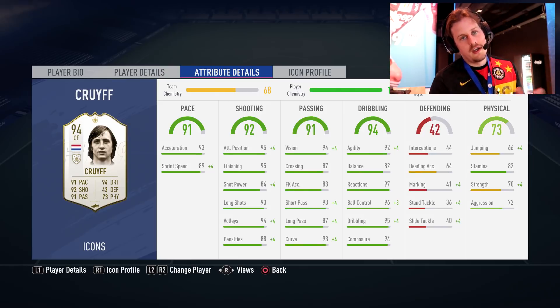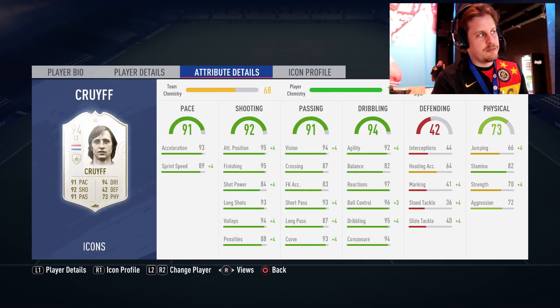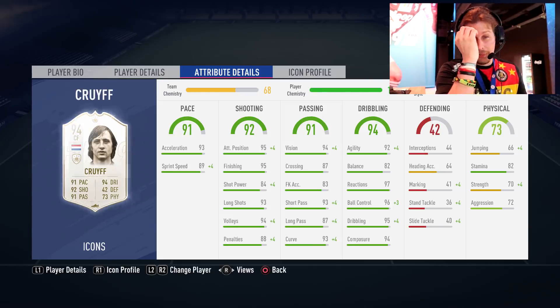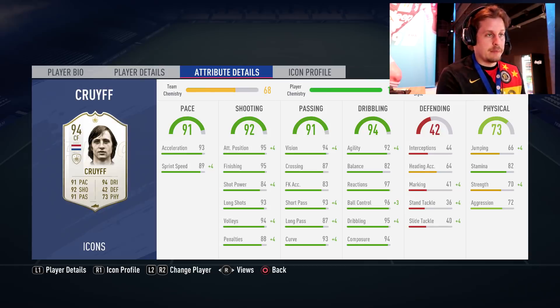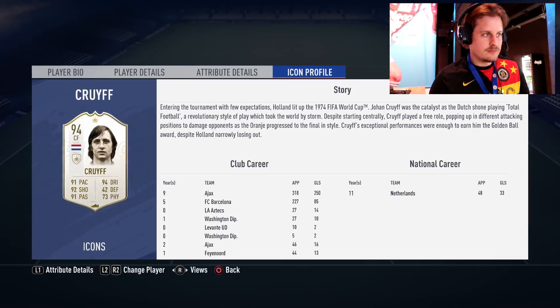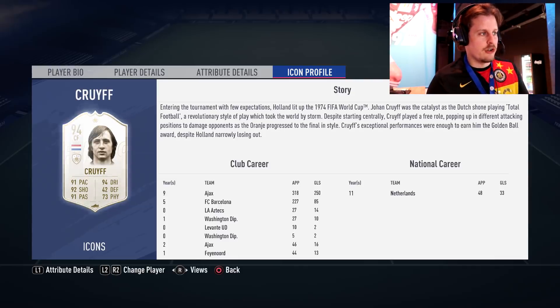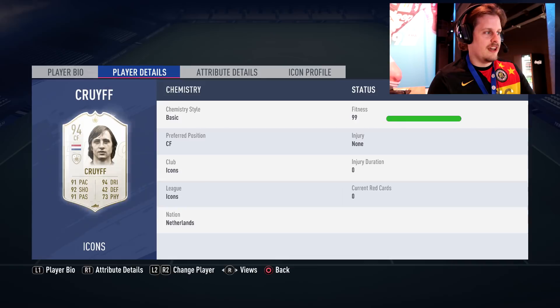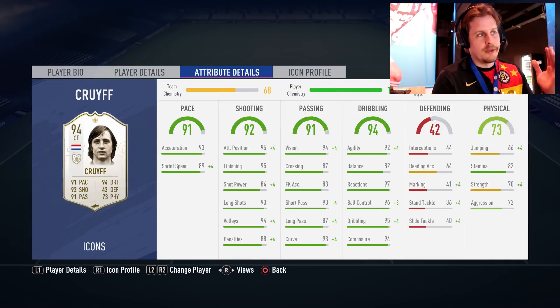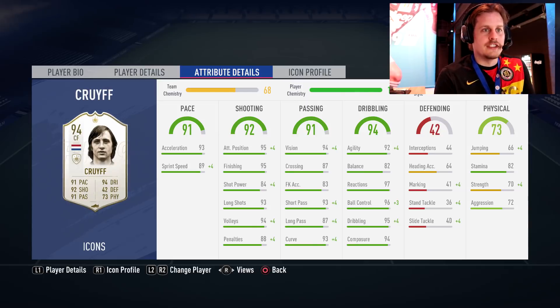Last but not least, we're going with Johan Cruyff. Dutch supporters are probably not going to agree with his rating — they probably think he should be like 96 or 97, up there with the likes of Pelé. He completely revolutionized the game, just played so beautifully, and it is criminal that the Netherlands have got to the World Cup final three or four times and have never been able to seal the deal. 94 Johan Cruyff gets himself the five star, five star.